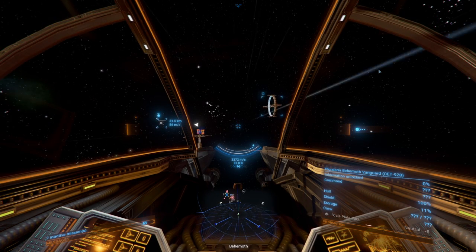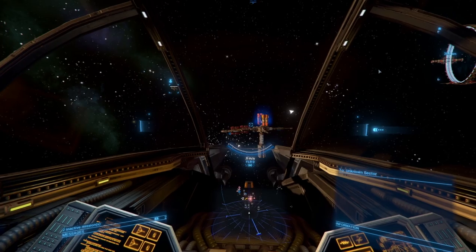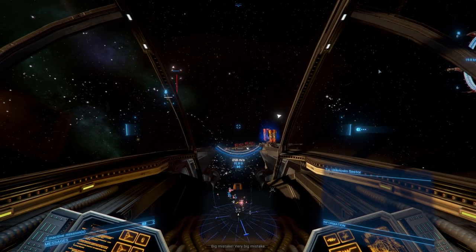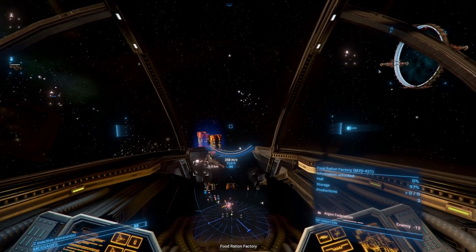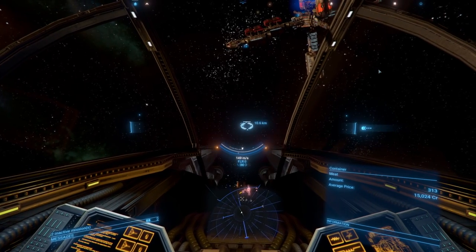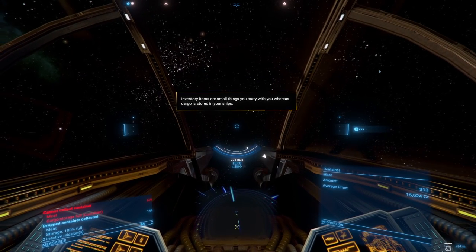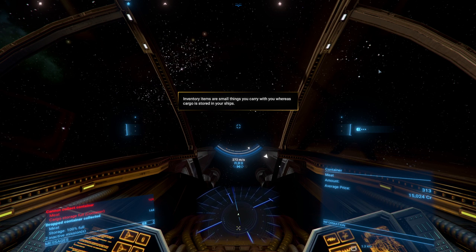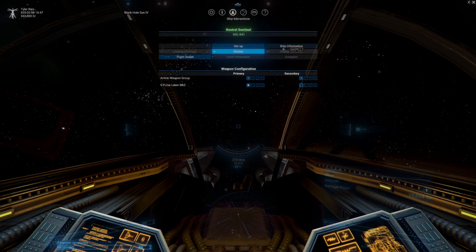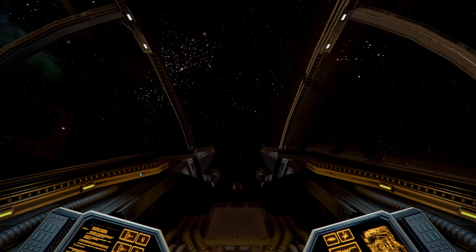We've got another jump gate to go to. Behemoth Vanguard Container — Container? There's a fight going on here, and where there's fights there may be things that are abandoned. Food ration, food container — meat. But can I pick it up? Just want some meat. Cannot collect container. Did I collect some of it but not all of it? I got 144 meat, but that took up all my cargo space. We got some meat.